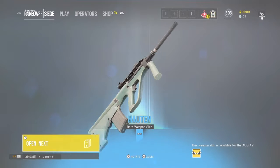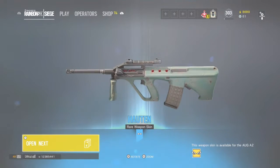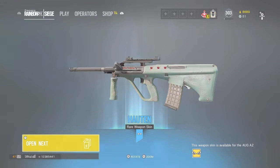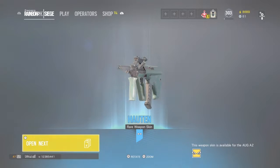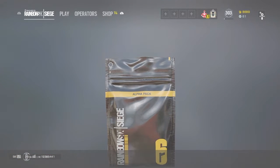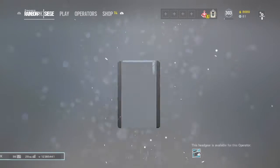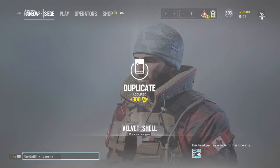I don't have it? Oh wait, I have that — I think it's very similar, or it might be the same. Same thing for the 552 Commando. God, the AUG is such a strange looking gun — the bullpup is just wacky looking, but I do like it. Forget that Velvet Shell, bro.